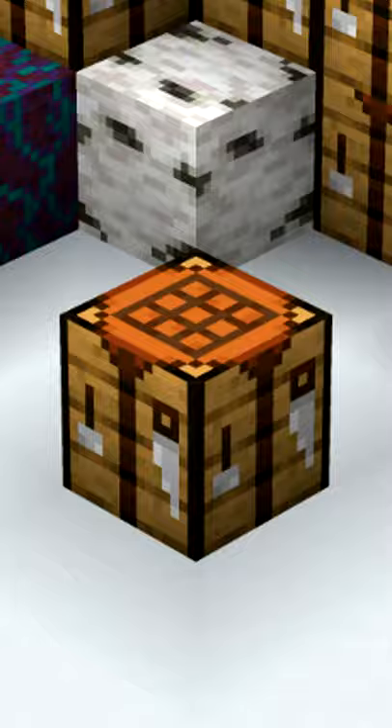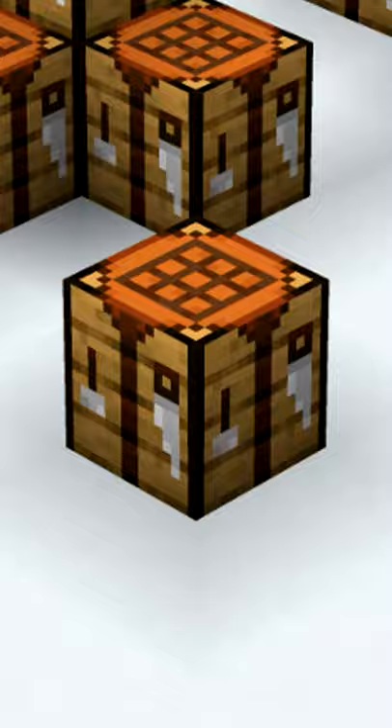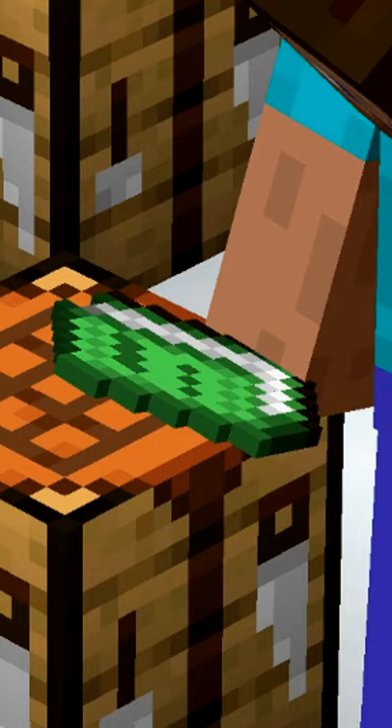The smithing table used to look a lot like the crafting table. Searching 'Excited ZE' in the recipe book changes the game's language to pirate language.